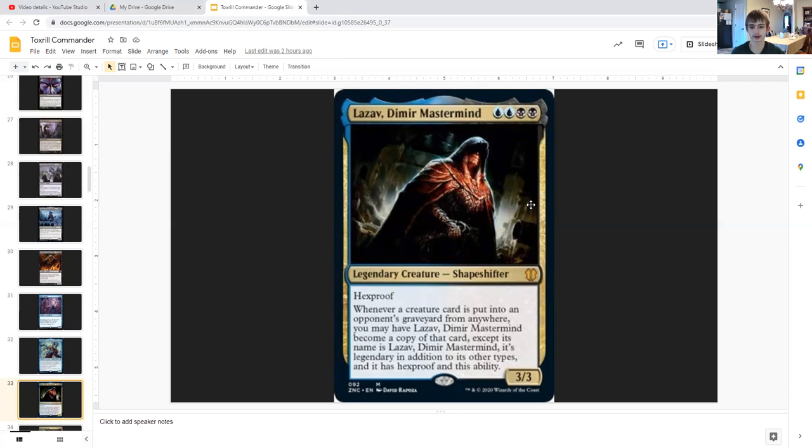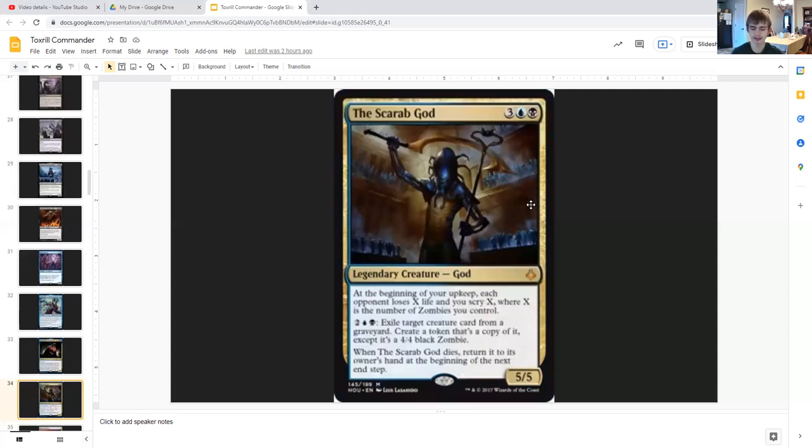Lazav, Dimir Mastermind is a 3/3 legendary shapeshifter with hexproof for double black and double blue. Whenever a creature card is put into an opponent's graveyard from anywhere — via their library, exile like certain Eldrazi cards can do, or dying or being sacrificed — you may have Lazav become a copy of that card, except its name is still Lazav, it's legendary, and it retains hexproof and this ability. This is a very broken card in this deck because as lots of stuff your opponents control dies, Lazav can become a copy of them and copy all their nasty and scary abilities.